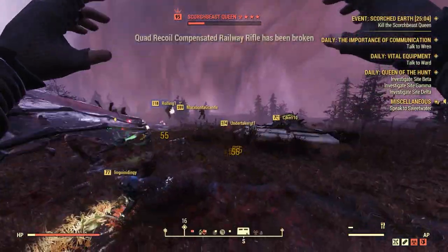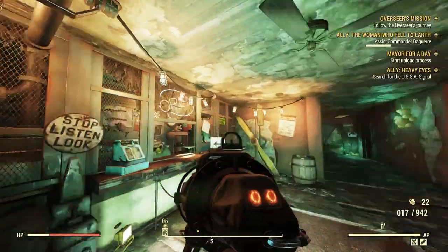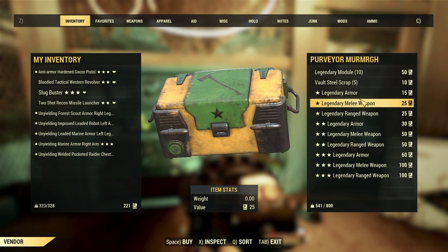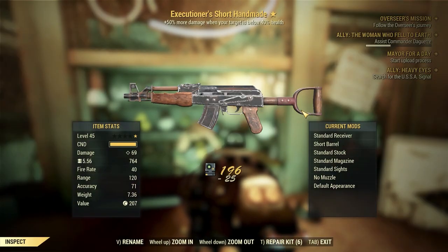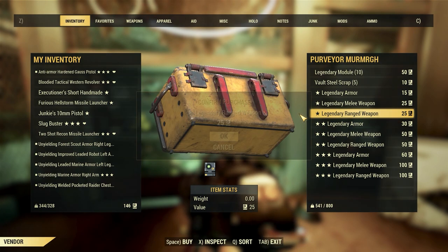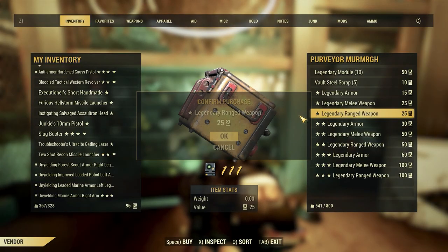It is just incredibly hard to get these brand new weapons and armors from Daily Ops and the Purveyor. It took a ton of rolls to get one, and I can imagine how annoying it's going to be to get these in the perfect 3-star variant you want — such as a Bloodied Swing Speed Plasma Cutter, or a Two-Shot Explosive Hellfire Missile Launcher. It's going to be really hard.